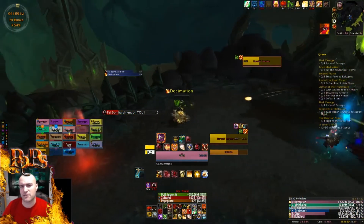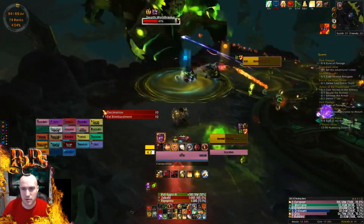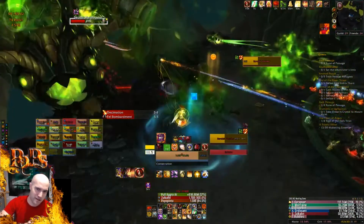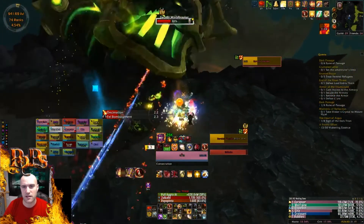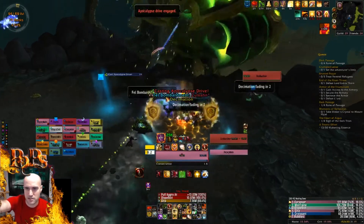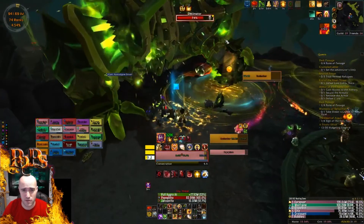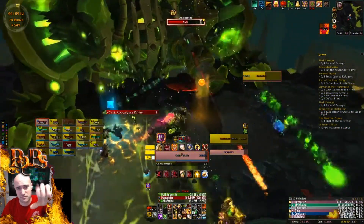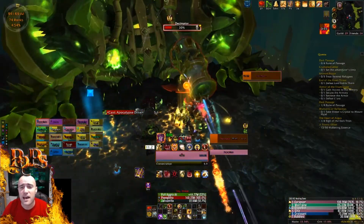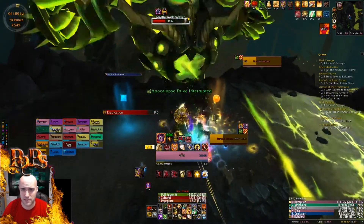Now here comes the ping-pong strat. We've been doing it, but doing it very poorly. After I come back from Fel Bombardment and the next Annihilation, you'll see us actually do it correctly. They're all on blue, here comes Decimation — you see it drop — then they all run to orange. The problem is there are people who aren't stacked with us, with circles way out in the middle of nowhere. That's wrong. Everyone needs to stack, because healing rain and efflorescence are really important.